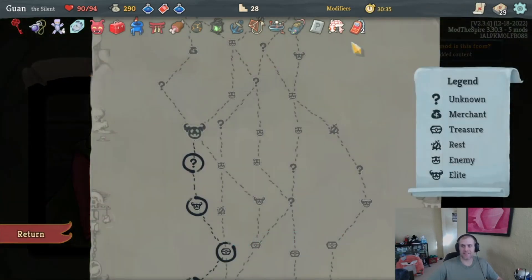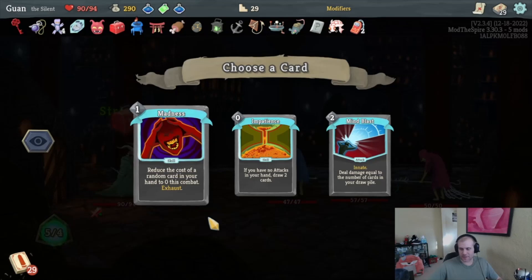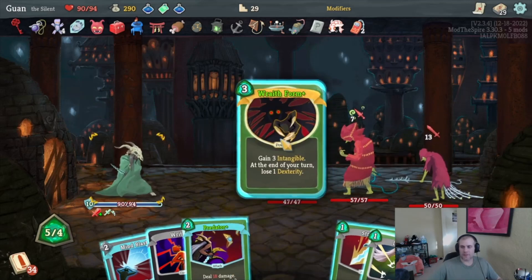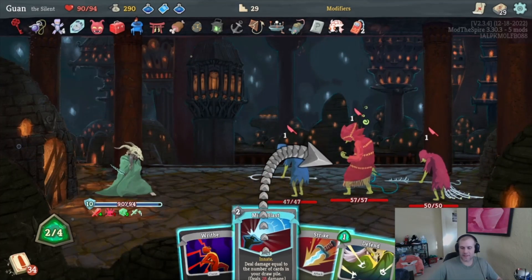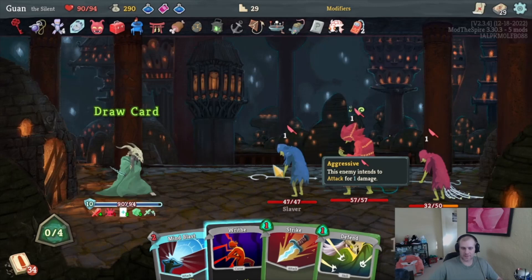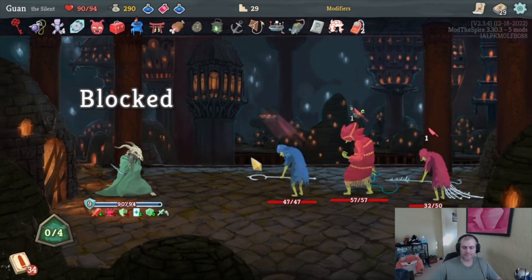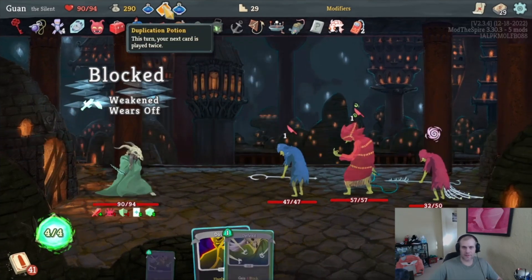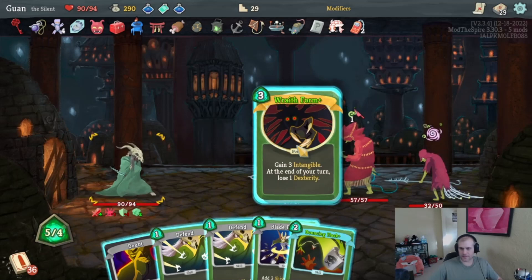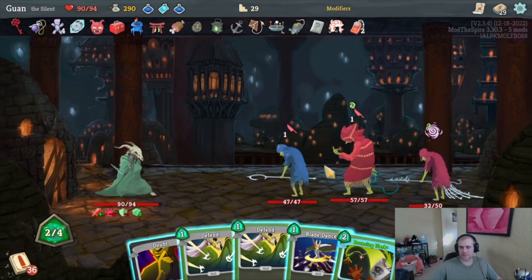30 gold and a Ceramic Fish. I don't need Blessing of the Forge but I will take another After Image — After Image is going to be really good especially when we stack them. 85 gold for a relic — we get an Ominari, but that actually negates the curses we want. This fight could be the hardest one with Mind Blasts. I'll Wraith Form — Mind Blast does 28 damage to, I thought it was everybody. I was thinking incorrectly. We have three turns of invulnerability so we're fine.